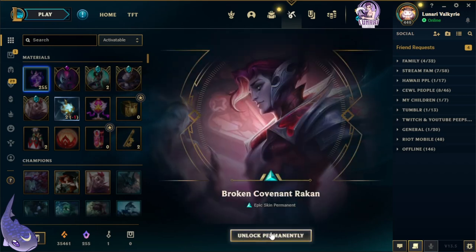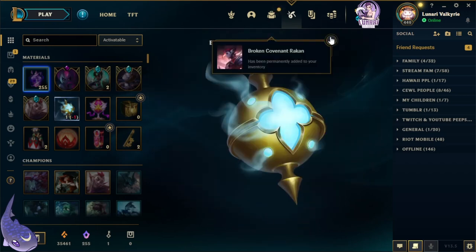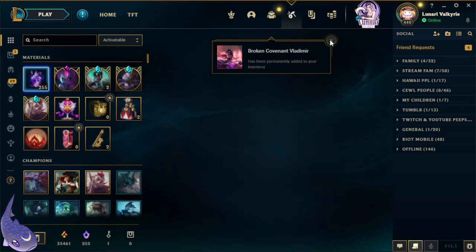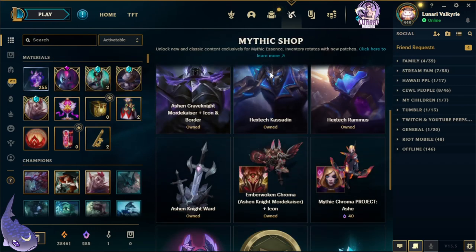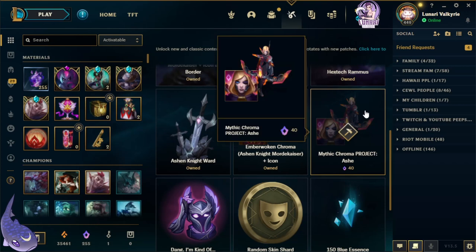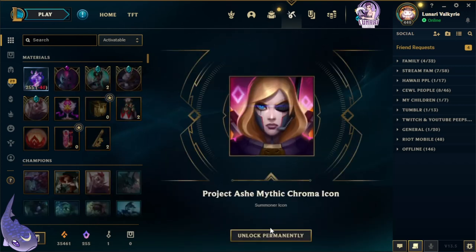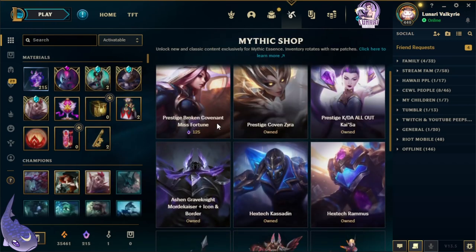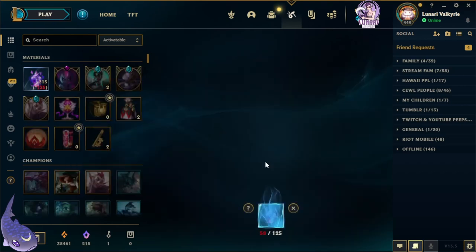We got Broken Covenant Rakan — please give me Xia... it did not, but it gave us Broken Covenant Vladimir, which is very awesome. Now before we re-roll, I can get the mythic chroma for Project Ash — thank you! And we got the icon too. Oh, and there's a Prestige Broken Covenant Misfortune — definitely gonna be getting that as well. What a pretty, pretty skin.